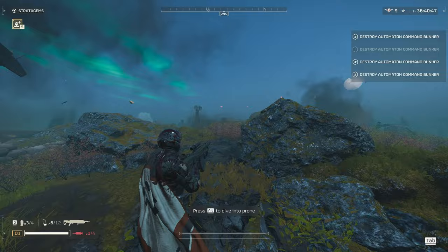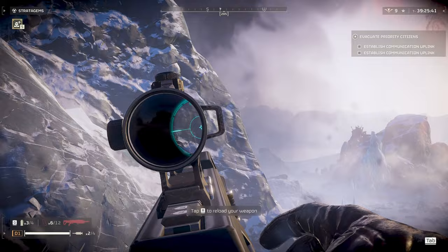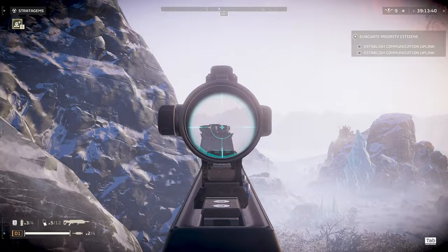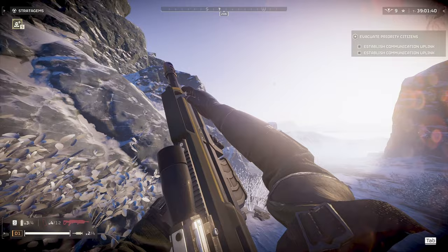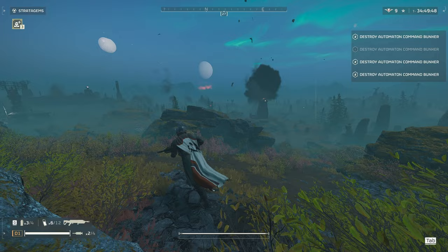Next up we have cannon turrets. The hard way is to shoot them from the front — it took about 12 shots to finish one off that way. But if you hit it bang on in the right spot, you can take it out in one shot.